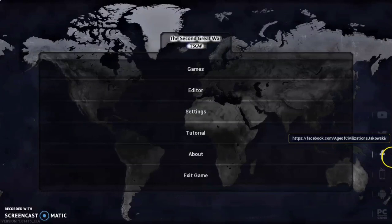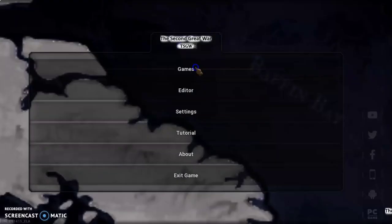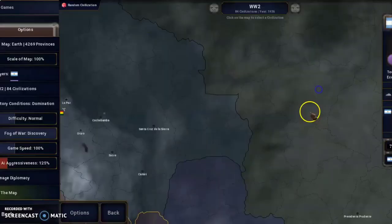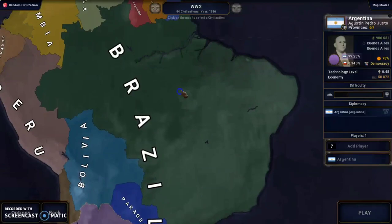As you can see, many things have already changed even visually. The map has changed, the title of the game has changed, and the UI of the game has also changed, so now things look pretty different. The color palette of the countries has also changed, so now they look more like the Hearts of Iron 4 ones.